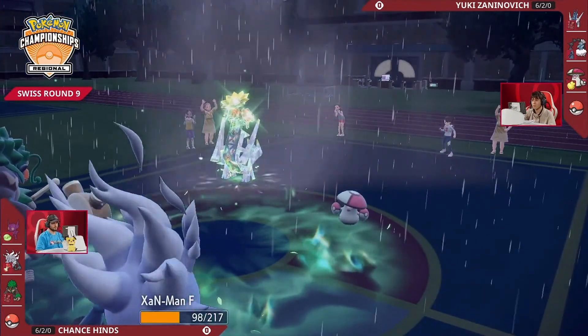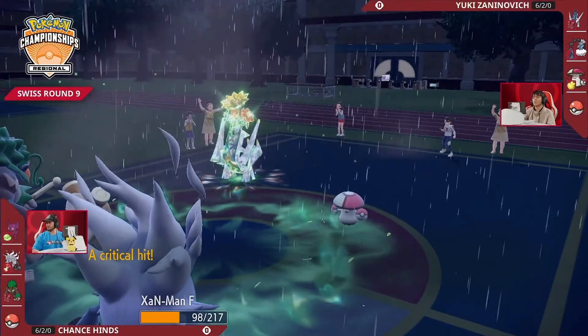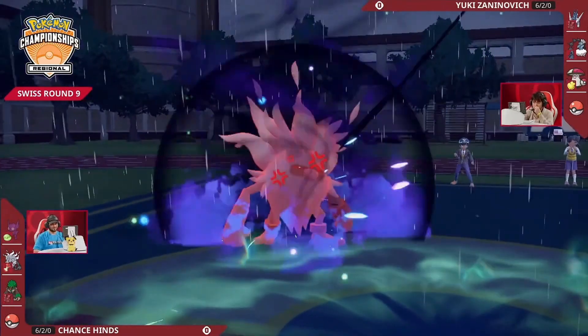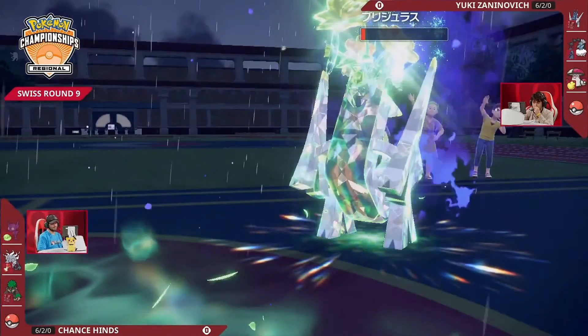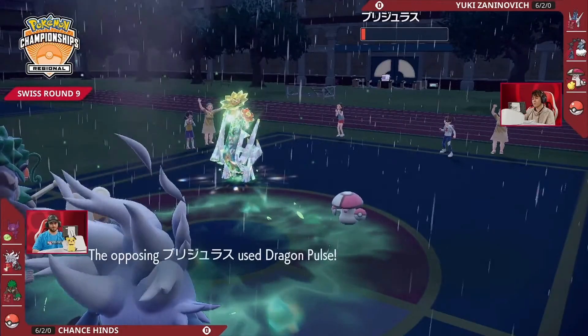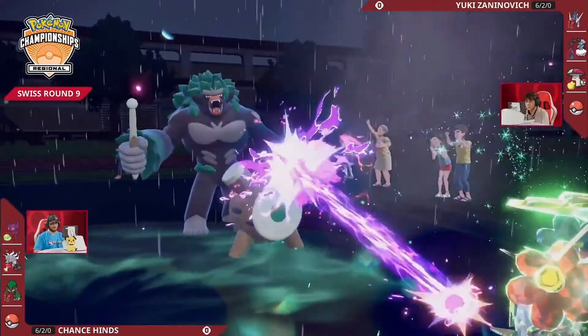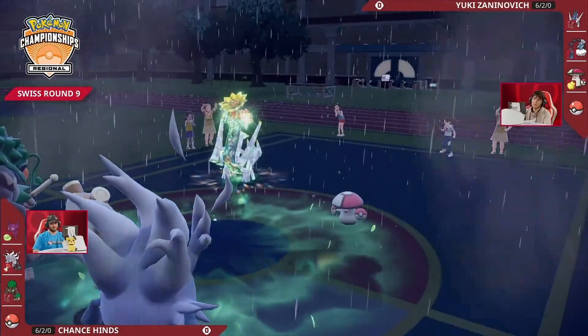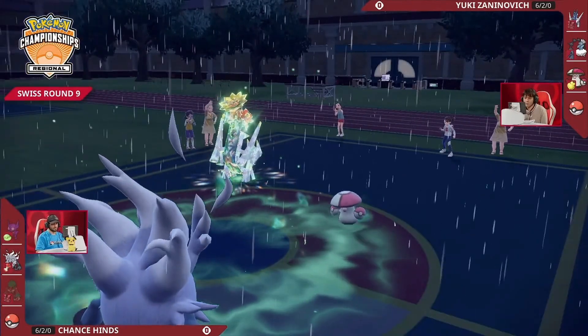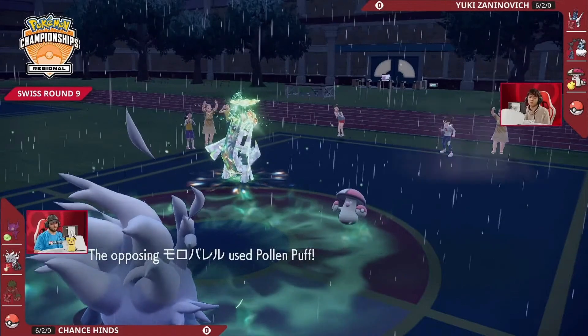Another Grassy Glide lands a critical hit — not what you want to see. Annihilape with 100 base power Rage Fist goes for it, hits into Archaludon, and Archaludon hangs on, getting a Stamina boost. But Grassy Terrain is going to expire because this Rillaboom has been knocked out. Here's a Pollen Puff — that's another chance for Yuki's Archaludon to heal, getting it back up to a lot of HP.